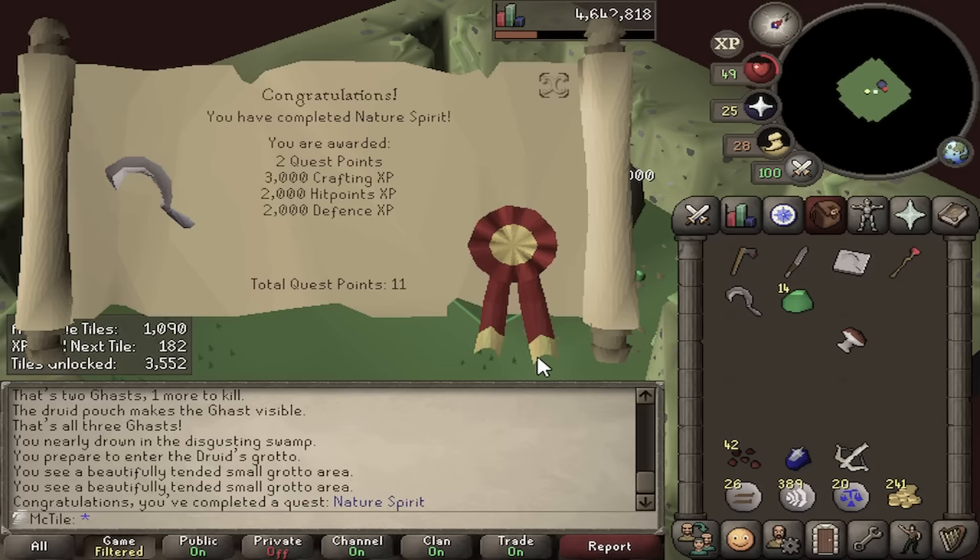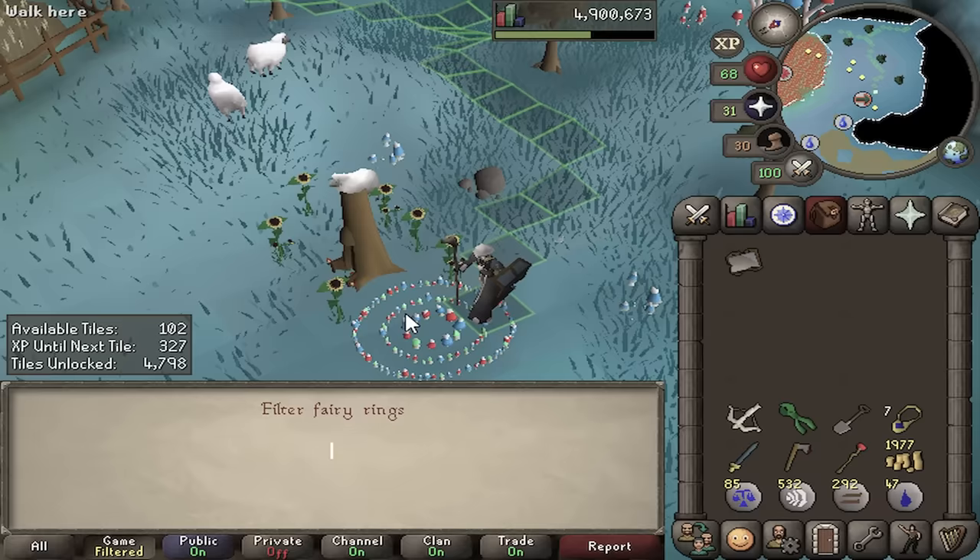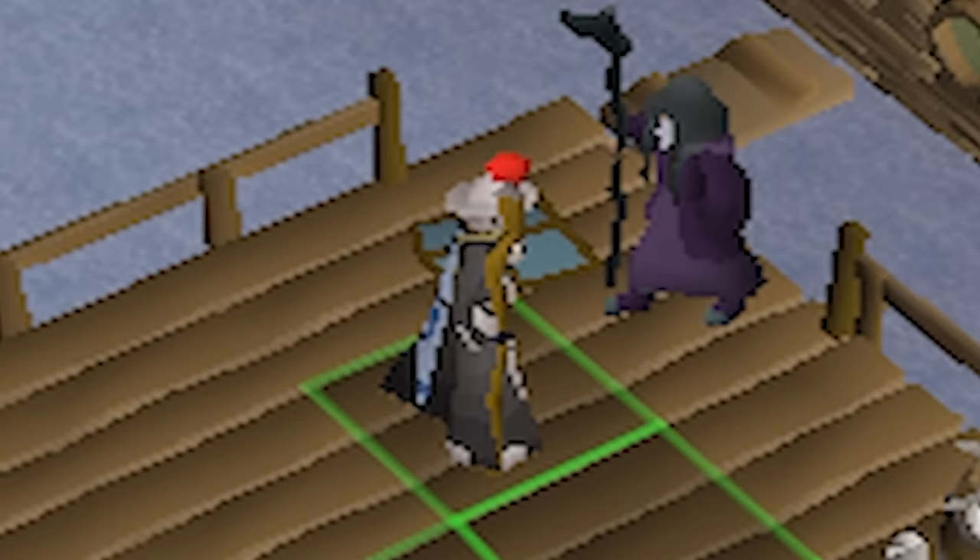In the last episode, we went on a questing spree with 8 days worth of tiles we collected, ultimately completing Fairy Tale Part 1 and unlocking fairy rings, giving us access to 46 new locations in the game. The code to this fairy ring is AKS, the Feldip Hunter area. I can finally start training Hunter.